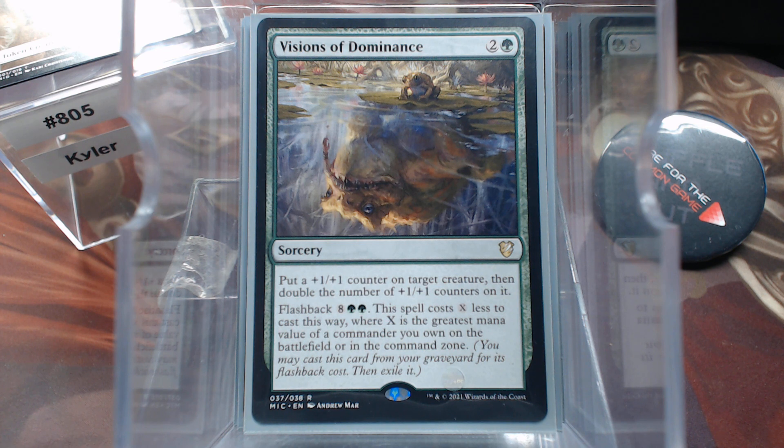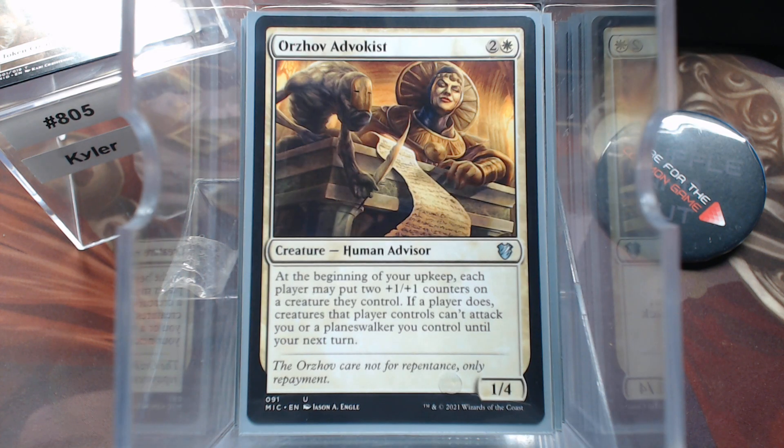Well, that's 5. So we can flash it back for 5 — not bad. Now, Orzhov Advocast — don't forget, you get those counters too. So we're going to put them on our commander.